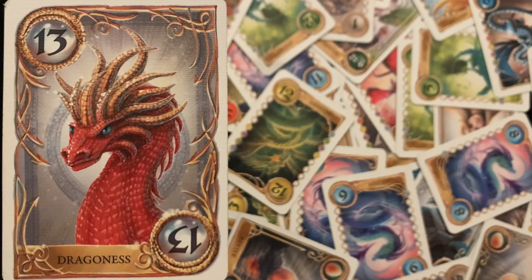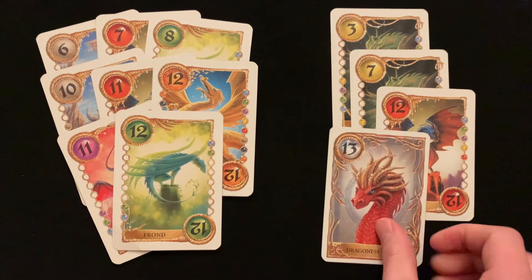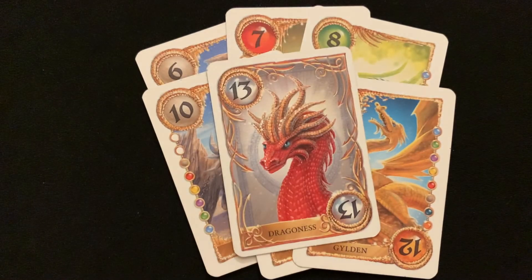The last special card is the most powerful Dragoness. The Dragoness can be played as a 13 in a run or individually as the highest card. In the Basic rules, the Dragoness must be played according to the pattern set in the challenge. But if you choose to play the advanced rules — which I would recommend — then the Dragoness can be played by itself regardless of the pattern and beats everything. It is the ultimate trump card.